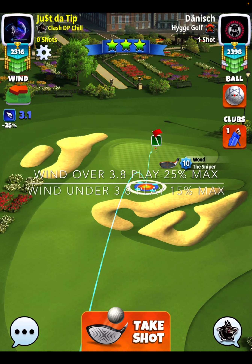So if your wind is like 3.8 or over, play it 25% at max. That'll get you all over the pin, hopefully in the hole, of course. If your wind is under 3.8, like it is here, play 15% at max.